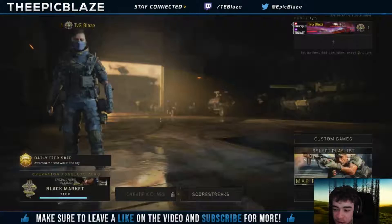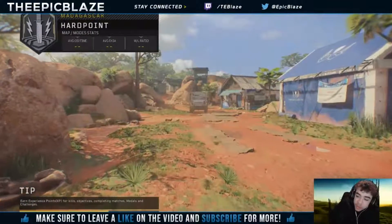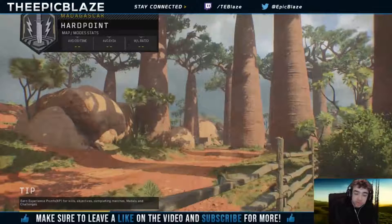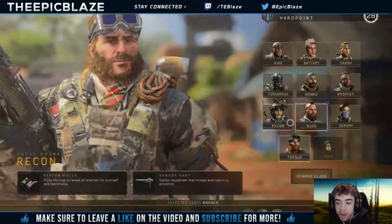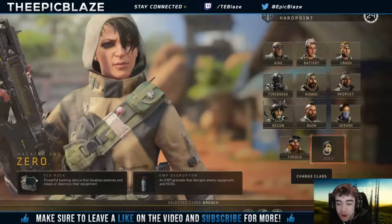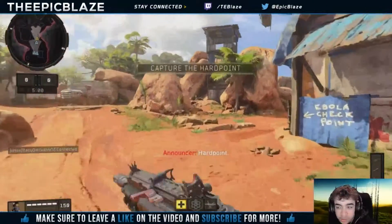Now we're going to try this map pack mosh pit. Oh, Madagascar — it kind of looks like Redwood mixed with Village from MW3 mixed with Prison Break from Ghosts. Let's see how we actually see this map. Oh my god, I want to have Zero, I can't wait to show you guys Zero.